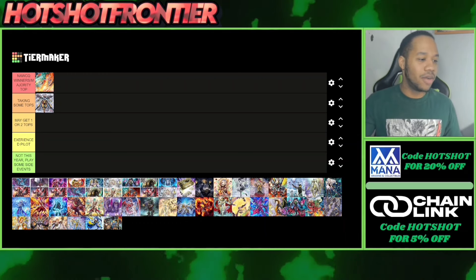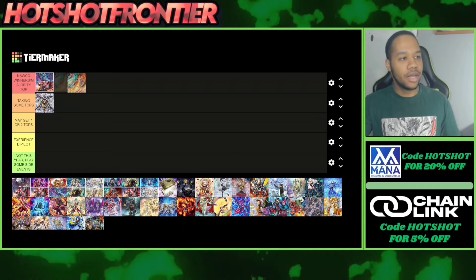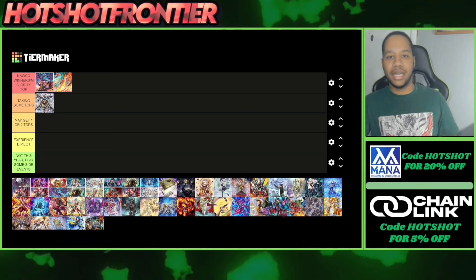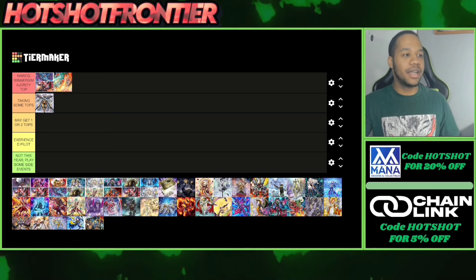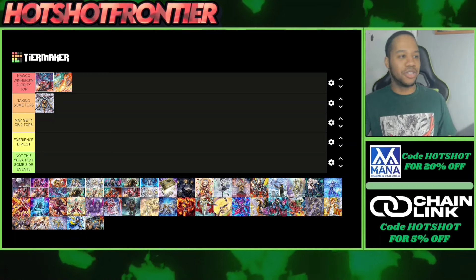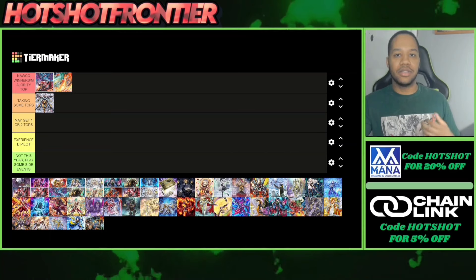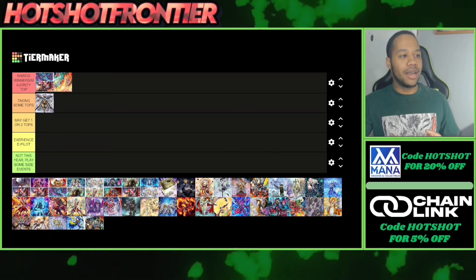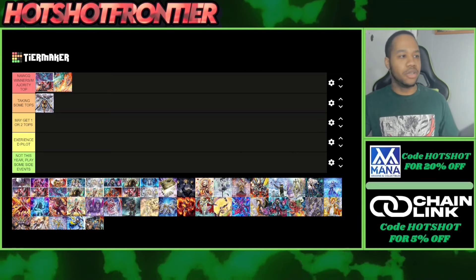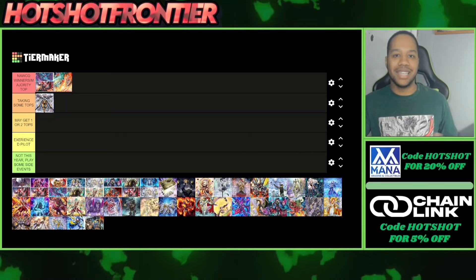Moving on to our first Fiendsmith variant: Fiendsmith Snake Eyes. This is probably the most hated but also one of the most predicted decks to take the top spot. With the Fiendsmith engine it will turbo out Beatrice and from there you have so many options. You just need one card in hand to start the engine, dump Lori, special summon Lori, go into the Link One, end on an Apollousa and more — and you don't even need to normal summon to get into the Snake Eyes engine.